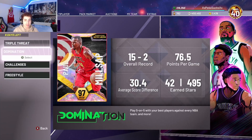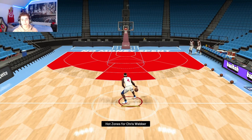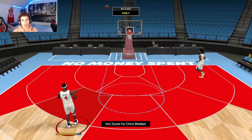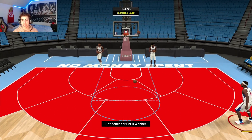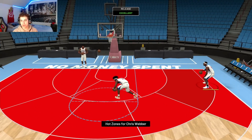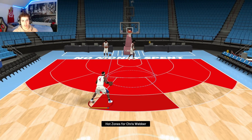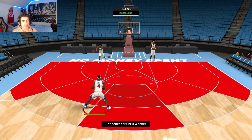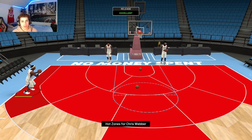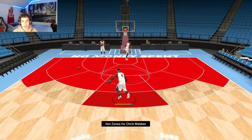We're going into freestyle to test out his animations, then we'll go into a Triple Threat Online game to see how he performs. He has hot zones everywhere except two wings. His shot looks like Trae Young's and Magic's — he shoots one-handed and holds it for a bit. The shot is extremely quick but easy to time once you get used to it. Catching and shooting is money — you're straight up not going to miss with this shot.